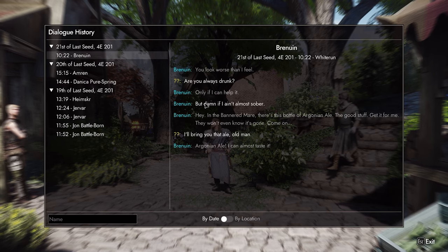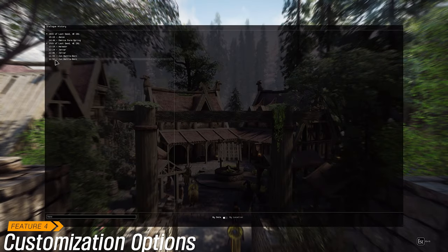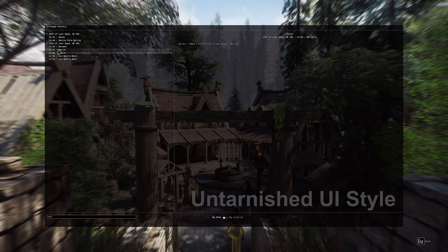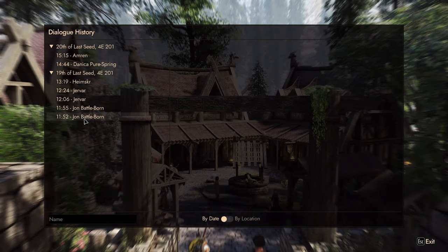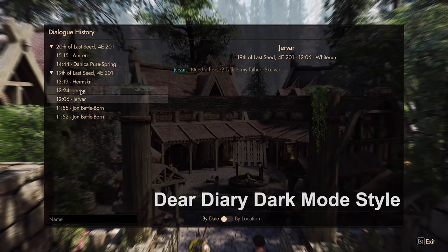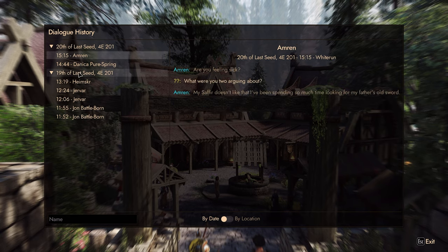"Only if I can help it, but damn if I ain't almost sober." The fourth feature is Customization Options. Tailor your dialogue experience to your preferences with customizable styles and fonts. Adjust background colors, line colors, and font scales to create a personalized interface that suits your aesthetic preferences.